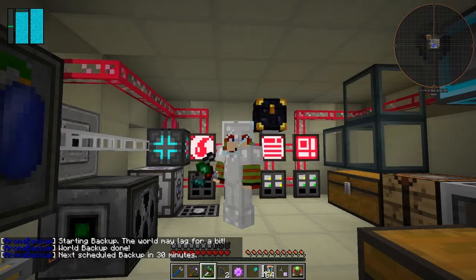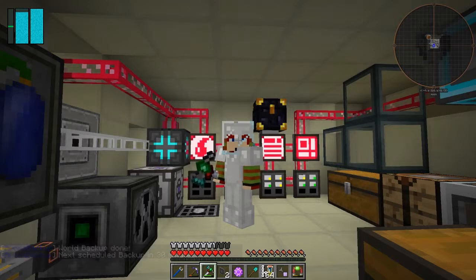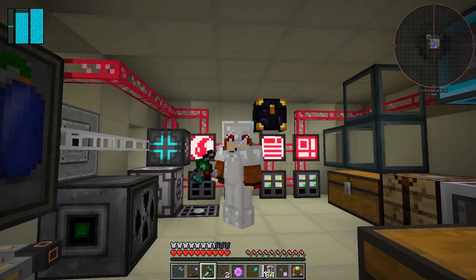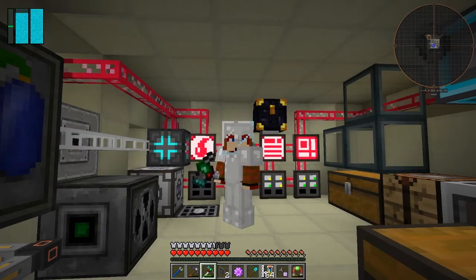Hello everybody and welcome once again to Galactic Science 2. What were we doing at the end of the last episode? I was basically looking at doing some enderium automation. Before we do that, I actually want to have a look at this automation I've set up already, because I want to make some more metal formers - well, I've done those already and made the metal formers between episodes.